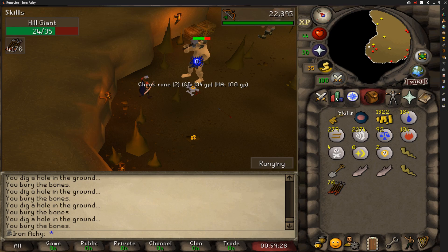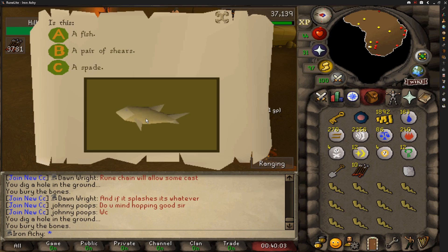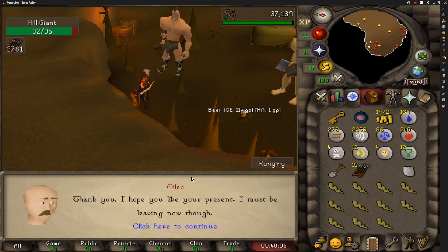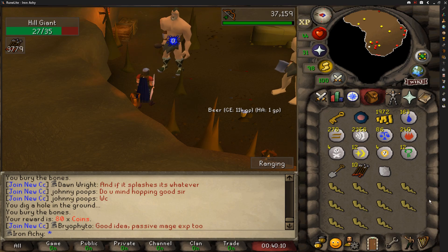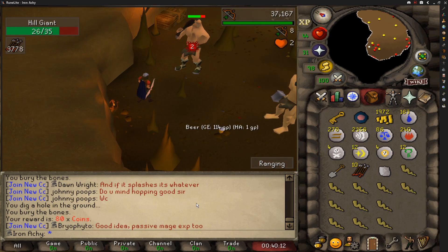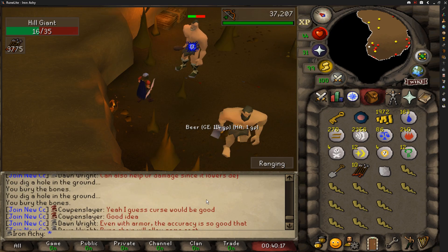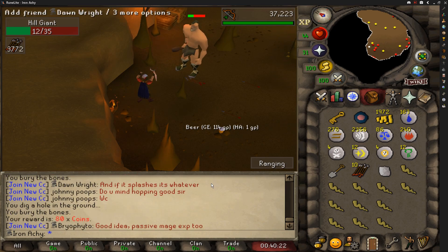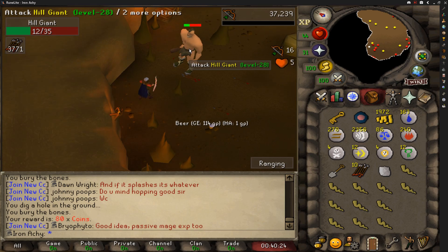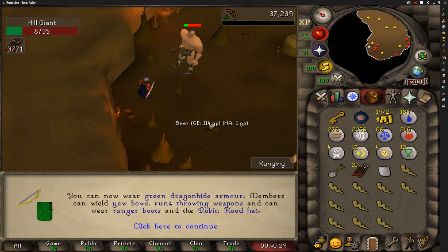Then we'll go get the green d'hide and that type of stuff for the account. We got a random event, then a Hill Giant quick, and we're coming in with a big 40 range — it's pretty exciting. We're going to be getting the best in slot free to play range gear. Would have been nice to have that d'hide out there when we were getting destroyed by a PKer, but here we go, 40 range. Also, I've been saving clues from the Hill Giants and we're going to open those at the end of the video, so be sure to stick around for that.